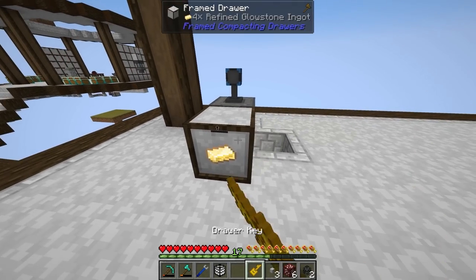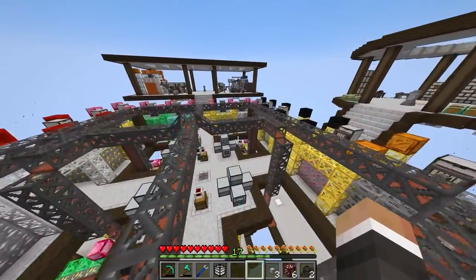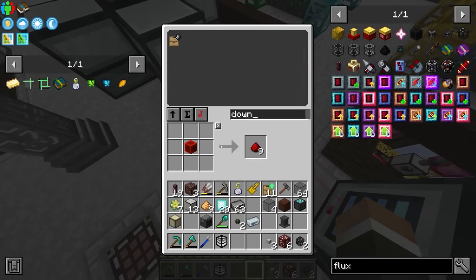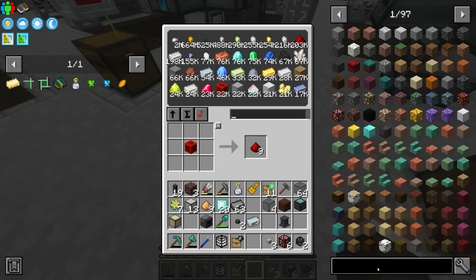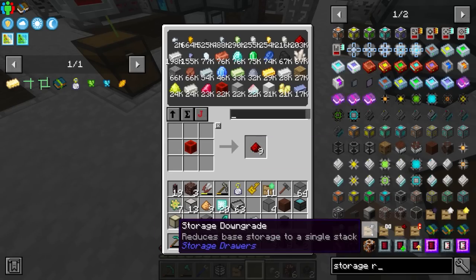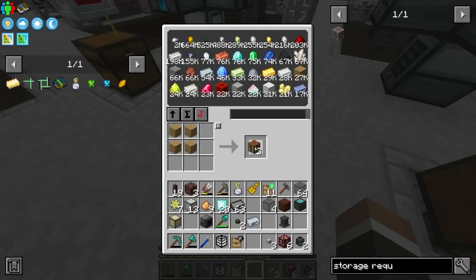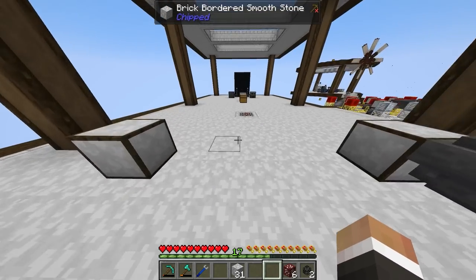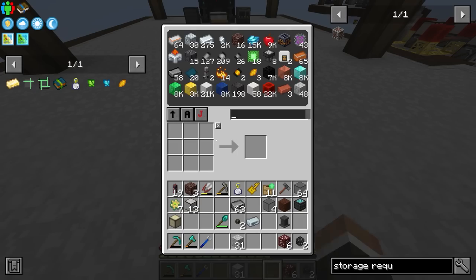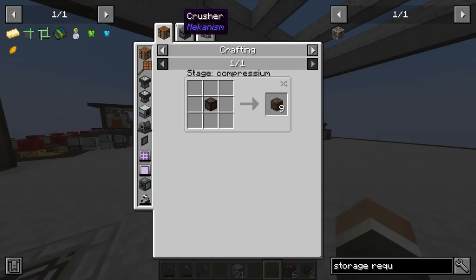We can speed that up in the future should we wish. I don't foresee needing more than 64 of these, so as per usual I'll go ahead and grab a downgrade. Also, whilst I'm here, let me get another storage request table so I can put one on the new platform and not have to keep flying back to the center every time I want to get something out of the system or do a craft. Now that we've got the downgrade in and our storage request table ready to go, let's move on to the soul sand.